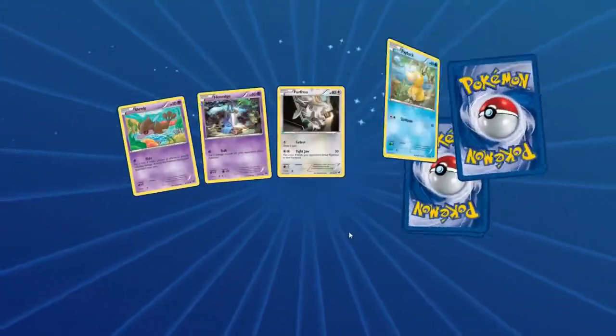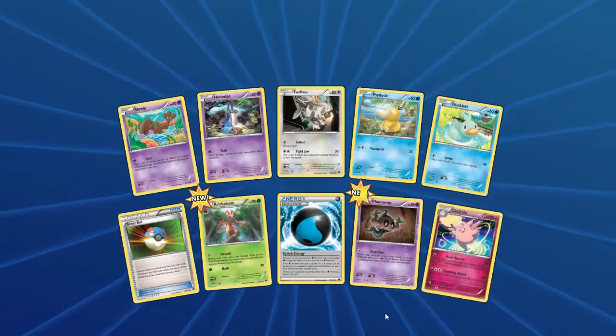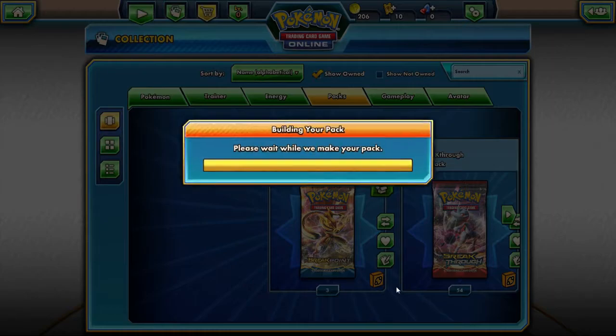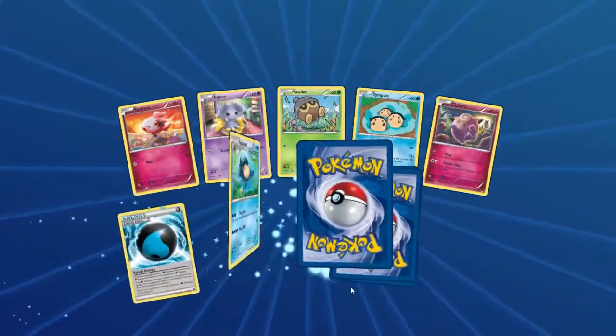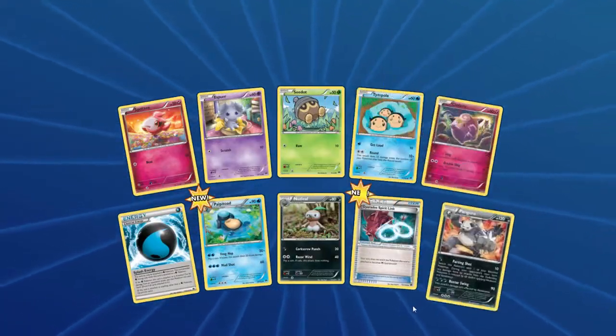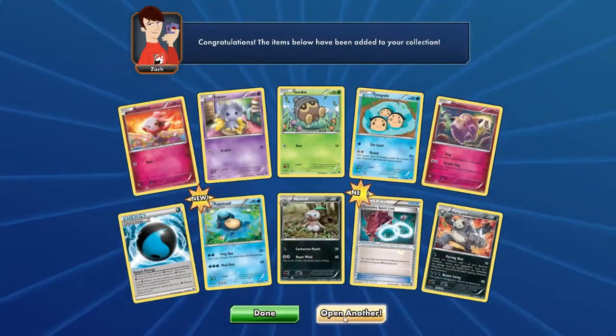Breakpoint has been very good to us — three different Gyarados EX cards. And Clefable again, so we got three of those. If only I was gonna use Clefable, then I'd have three quarters of a playset. Another Splash Energy, Gyarados Spirit Link, and another Pangoro — so now I have three Pangoros as well.